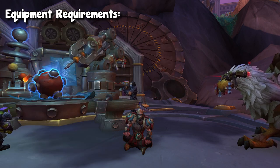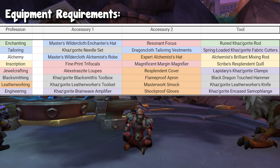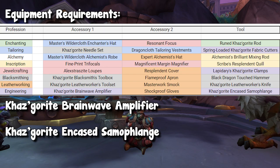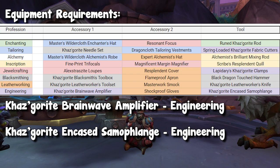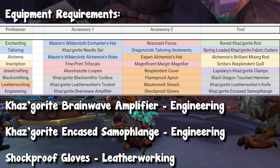Moving on, let's talk about profession equipment. You may notice that engineering is one of the self-sufficient professions. As a primary profession, you'll be able to equip two accessories as well as one profession tool — those being the Kaskrite Brainwave Amplifier and the Kaskrite Encased Samoflange, which can be crafted by engineers. The missing accessory comes from leatherworking: the Shockproof Gloves. So if you have a leatherworker, you can craft those for yourself, or you'll have to go through the work order system.